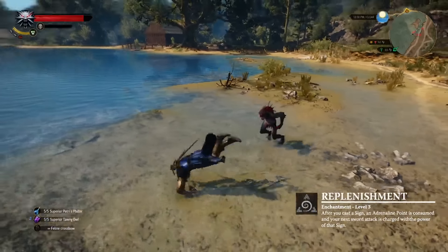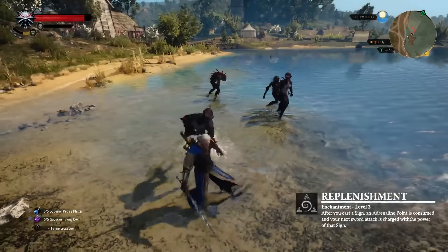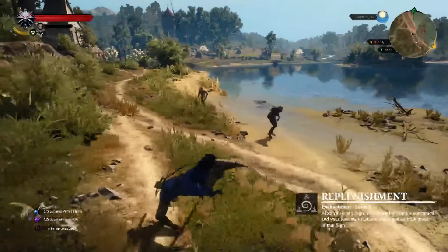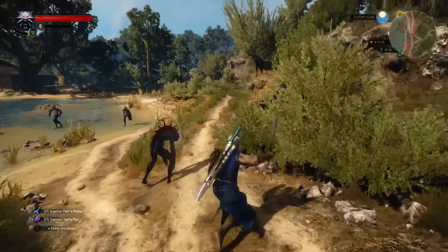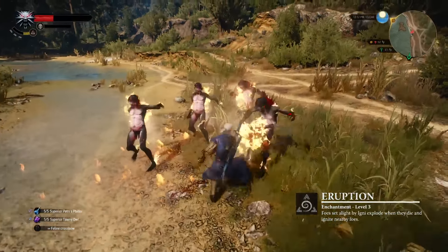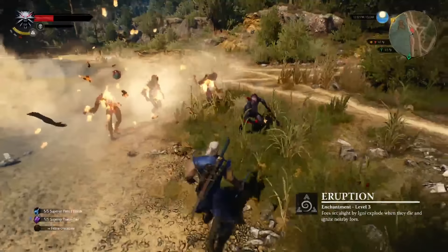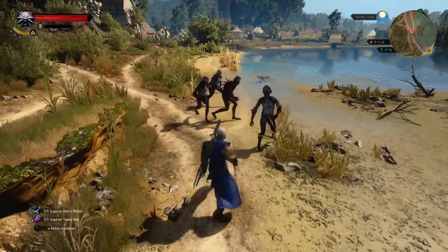A blade enchanted with replenishment uses an adrenaline point when you cast a sign, and your next attack will be charged with that same sign. My favorite — the glyph word eruption causes enemies on fire from Igni to explode upon death and set fire to others.